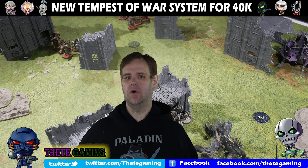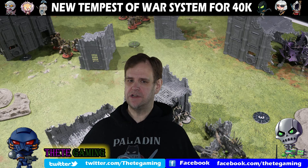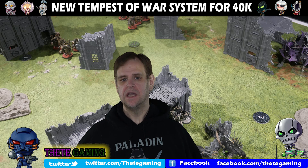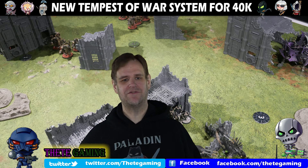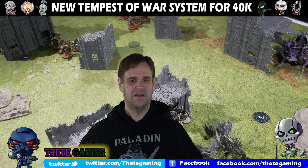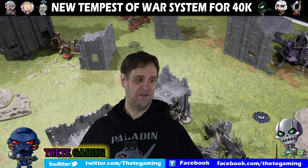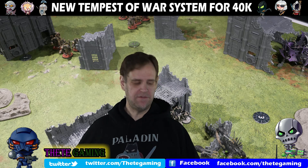With the Tempest of War, you neither choose nor even know your secondaries. You know what the 20 secondaries potentially are, so you can still tailor your army to maximise them. It also doesn't mean you need an army that covers all bases. You could take Blood and Guts and Overwhelming Firepower, for example — one requires you to destroy several enemy units in melee and the other with shooting. You can spend a command point to get rid of one secondary you're clearly not going to get and replace it.